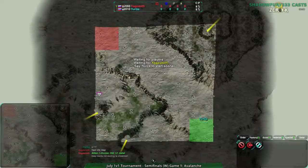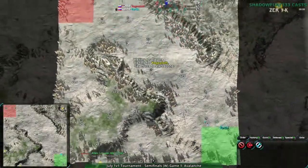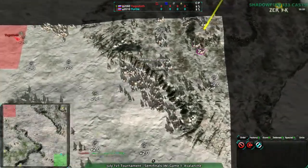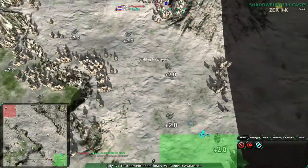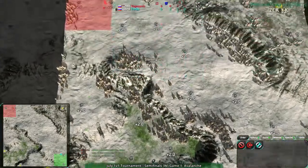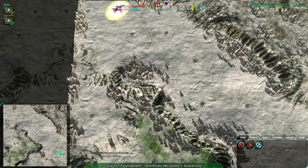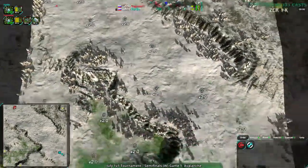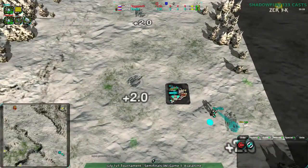We are on to Avalanche. Like I said, this map is deceptively simple. It's tiny, but on the north side there's not a lot of resources — if you ignore it you can get hit hard. The south side has a ton of resources so you want to deal with that. That center rush can come in, which it looks like Yurga might be going for with the early light vehicle factory.